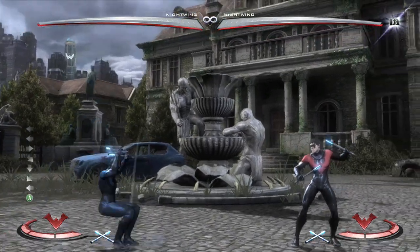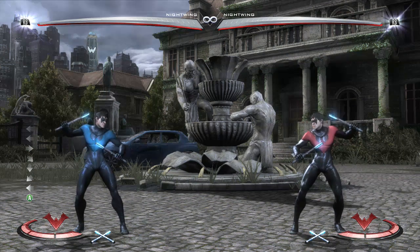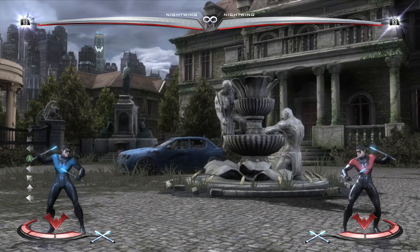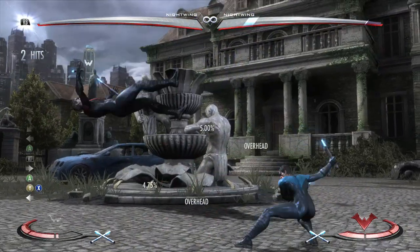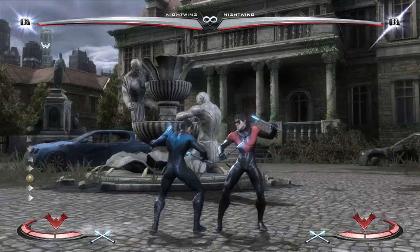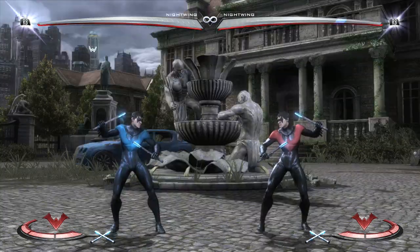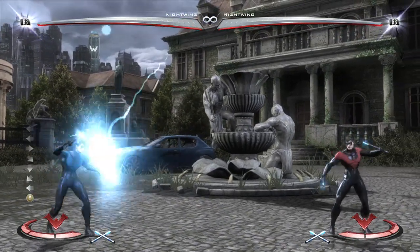Flip Kick is your main cross-up tool — it gives you the left-right mix-up in Eskrimah, which is Nightwing's go-to mix-up. He doesn't have as much high-low as many other characters; Staff gives him different special moves but we'll cover that next video. Meter burn Flip Kick gives you a full combo, and the nice thing about it is that it works off cross-ups, jump-ins, and stuff like that. Eskrimah Fury is your main combo starter — Forward 2, 1, 3 or 1-1-3 into it, or confirming off Stand 3. It's your go-to combo tool and good for setups.